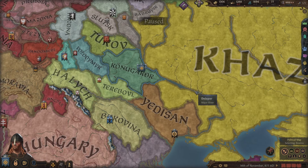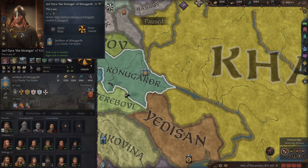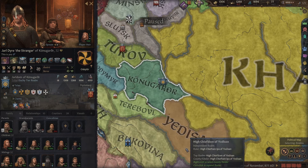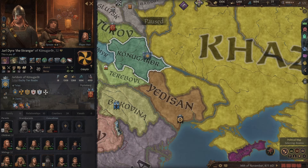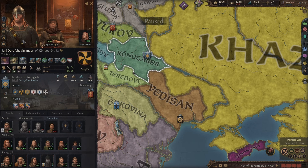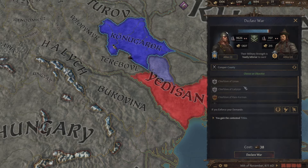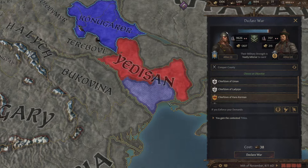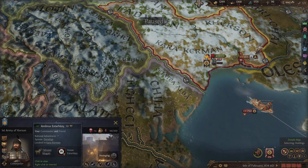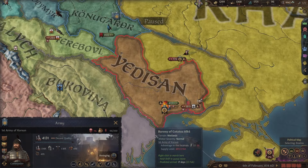Welcome back to WePlayGames. I'm Walker, and here we are in our Crusader Kings 3 introduction series. This will be another campaign episode with Jarl Dyer the Stranger. This time we're going to be focusing on warfare and having a conversation about characters, because we're also going to be fighting a war — declaring war on Yedasan and trying to take Karakarman. Now we get to use all of the characters we've recruited for various warfare purposes, so let's take a moment to discuss them.